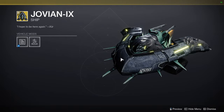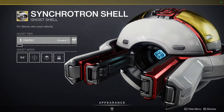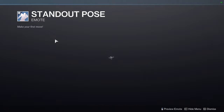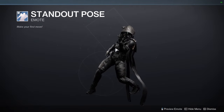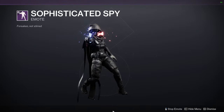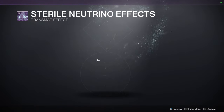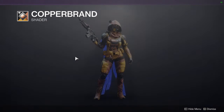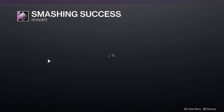Jovian — tentacles do not change color. We have a Synchrotron Shell, Roaring Primeval, Standout Pose — this is a Jojo's Bizarre Adventure reference. Sophisticated Spy, which is the 007 one. And then we have Renewal Entrance, Sterling Neutrino Effects which looks pretty cool, Hive Arrival, Copper Brand for the first shader, Carbon Blood again, First Light, and then last but not least, Smashing Success.